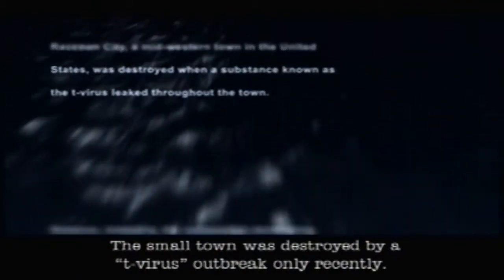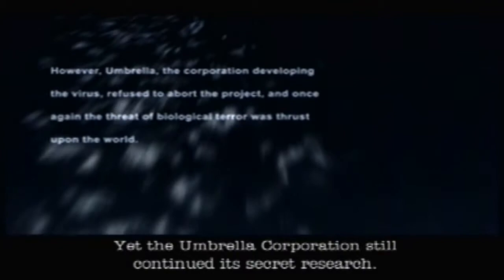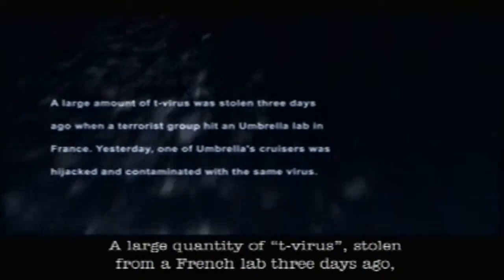Raccoon City, a midwestern town in the United States, was destroyed when a substance known as the T-Virus leaped throughout the town. However, Umbrella, the corporation developing the virus, refused to abort the project. Once again, the threat of biological terror was thrust upon the world. A large amount of T-Virus was stolen three days ago when a terrorist group hit an Umbrella lab in France. Yesterday, one of Umbrella's cruisers was hijacked and contaminated with the same virus. You have probably noticed the movie captions are hilariously off. And our main guy is Southern! Yay!